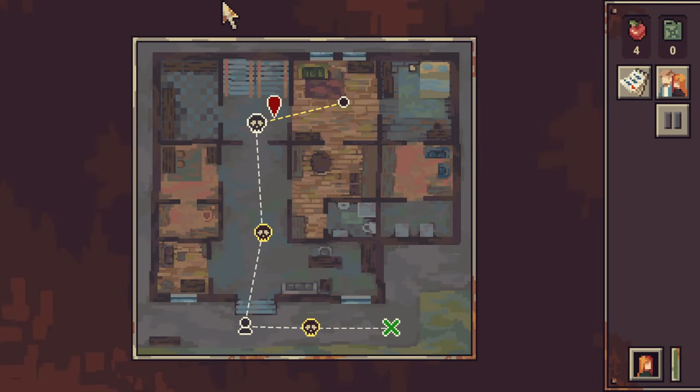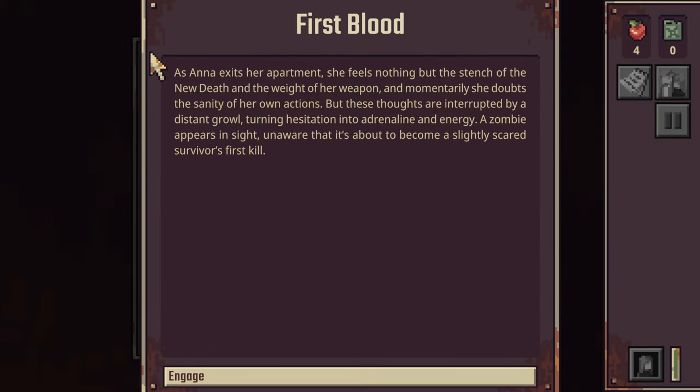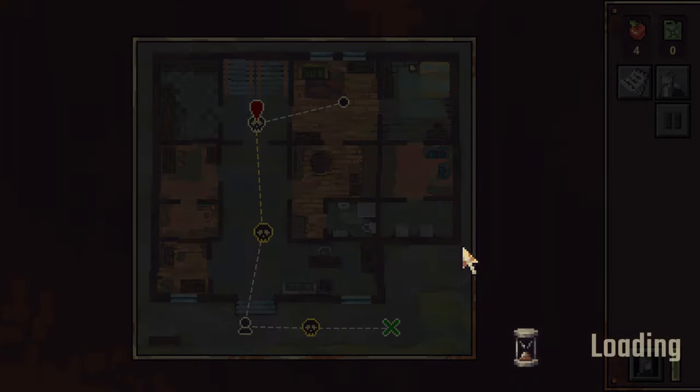This is the story of Anna. As Anna exits her apartment, she feels nothing but the stench of new death and the weight of her weapon. Momentarily she doubts the sanity of her own actions, but these thoughts are interrupted by a distant growl - turning hesitation into adrenaline and energy. A zombie appears in sight, unaware that it's about to become a slightly scared survivor's first kill.